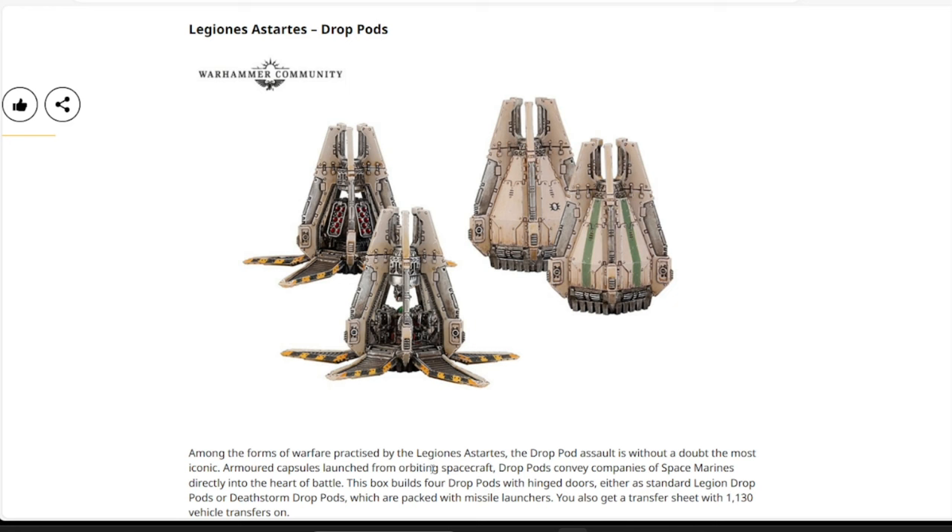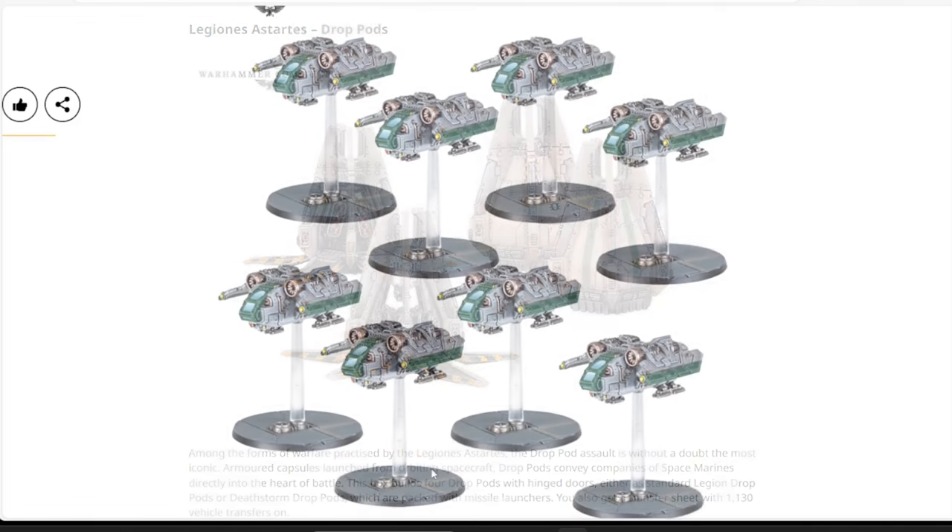Then we have the Legion Imperialis Legion Astartes Drop Pods — four in the box set. You can build them all as standard drop pods or as Death Storm drop pods loaded up with missiles. Again in plastic, $50 for the four. The attention to detail packed into these tiny models is absolutely amazing.